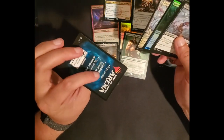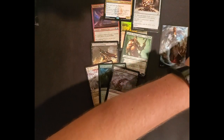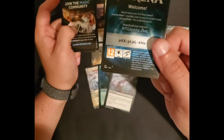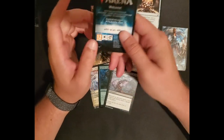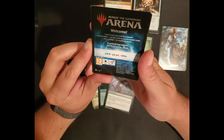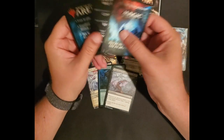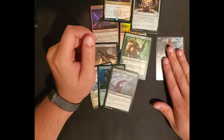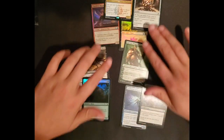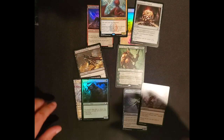Overall, there are a lot of ad cards in this one — three ad cards, but with a code for Arena, so if any of you want to check out Arena, that's there. And then also the Teferi card. Overall not a bad rip: Garruk, shiny Plains, Niv-Mizzet, Commander Sphere — useful stuff. All good.